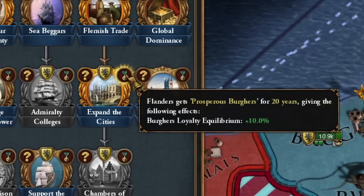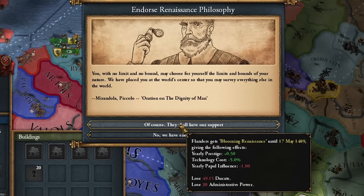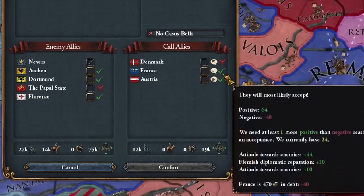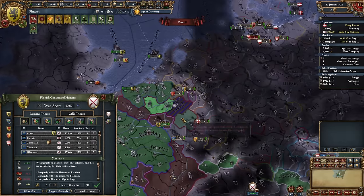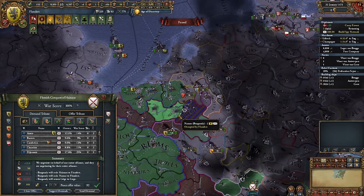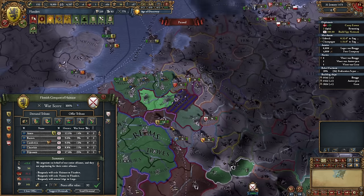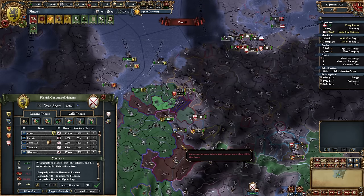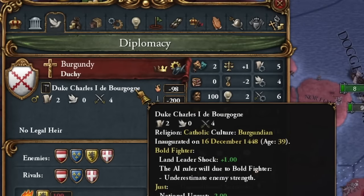We've expanded our Flemish cities. Let's embrace the philosophy of the Renaissance — even cheaper technology, though it might irk the Pope a bit. I'll avoid irritating the Pope by attacking Burgundy, inviting France and Austria for a swift war. In this Burgundian war, my aim isn't just to acquire these two provinces, but also to reclaim others from Liège and to liberate Luxembourg, ensuring as few provinces as possible in the Low Countries fall under the Emperor's or France's control.